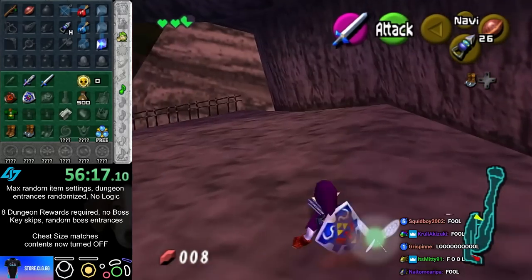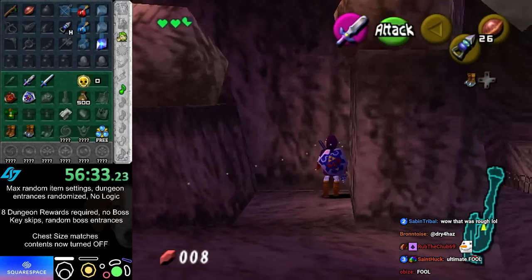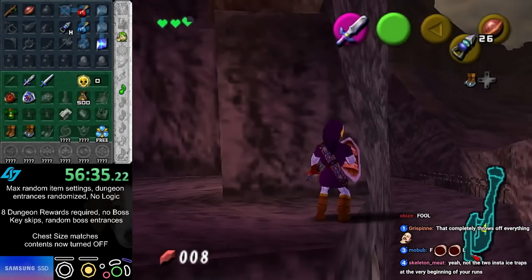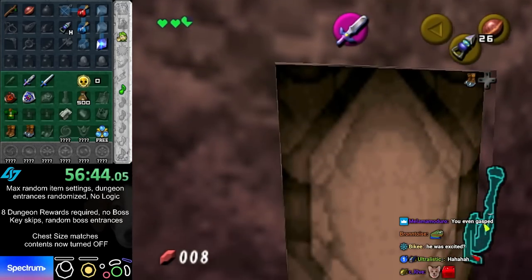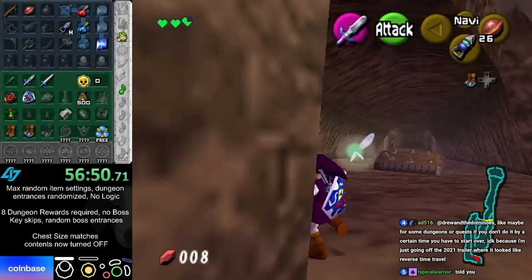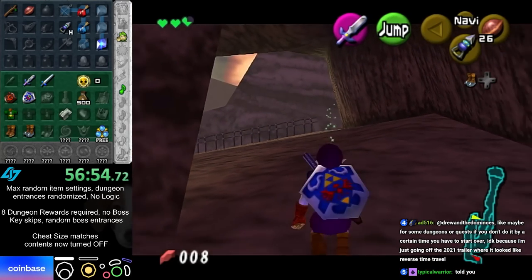That is the most evil ice trap I've ever gotten — I was so excited for bomb shoes! That throws off everything, throws off my whole plan. I'll go to ice cavern since I can do reverse ice cavern and check pretty much all of it without bombs.